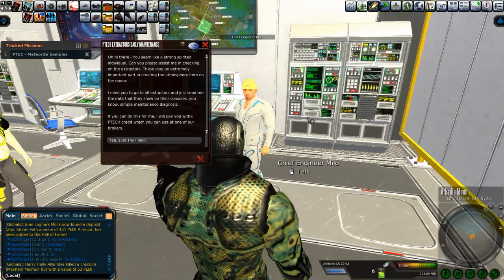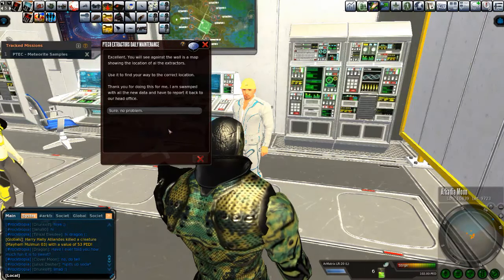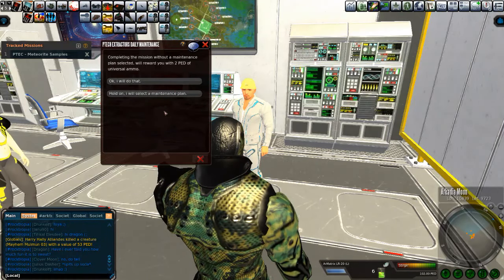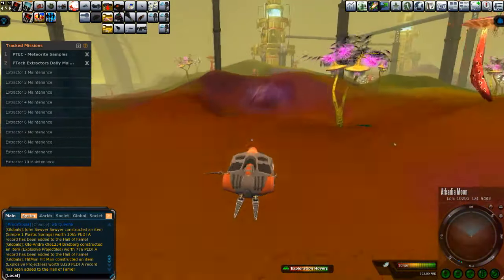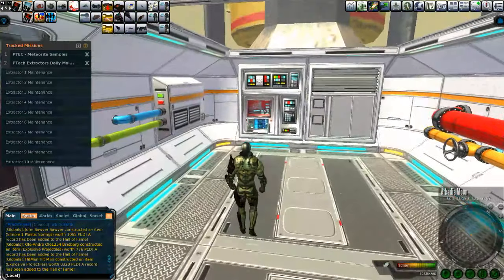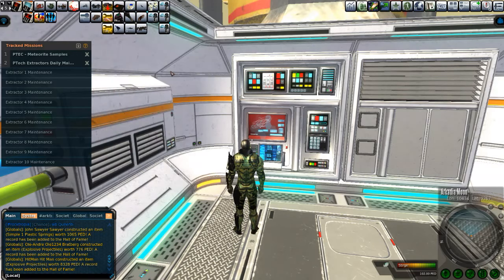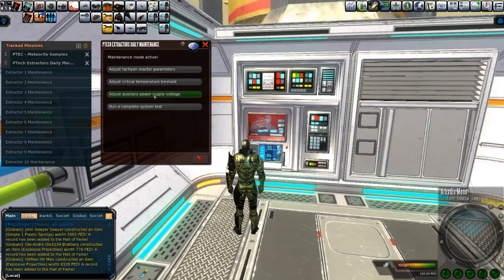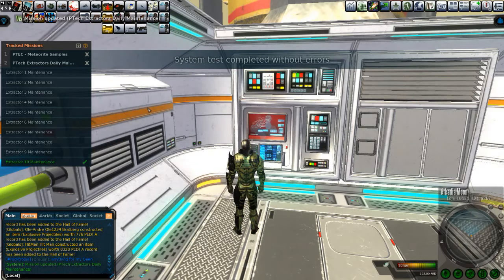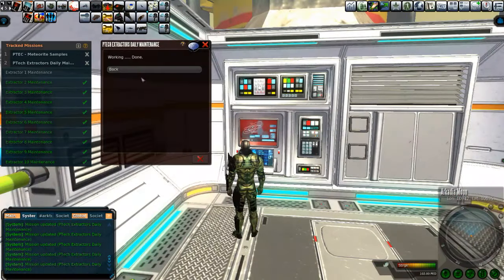Good old Milo, Chief Engineer Milo, and he's going to give you an option here. If you just say — instead of picking a maintenance plan — you actually just click on "OK, thanks," he will give you the basic plan, which is just to go through each of the extractors and make sure everything's working. So let's speed it up. I ran over to the last extractor first for whatever reason, and here let's go through this — click on all, start with the tachyon reactor parameter, and then go down the little tree.